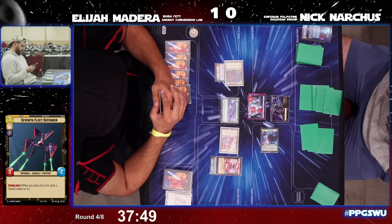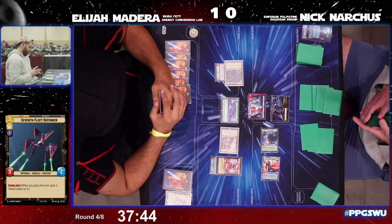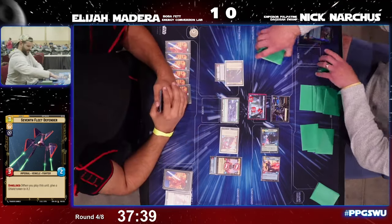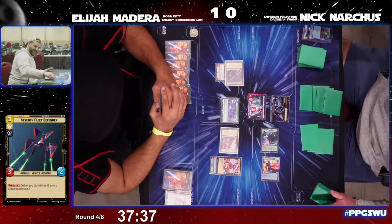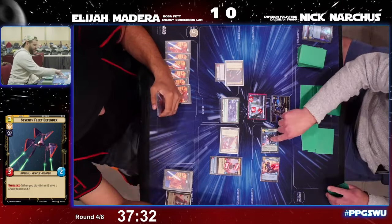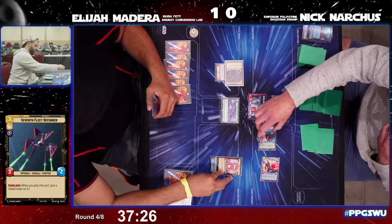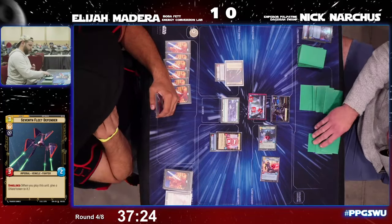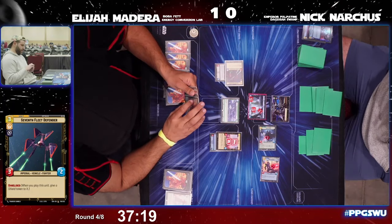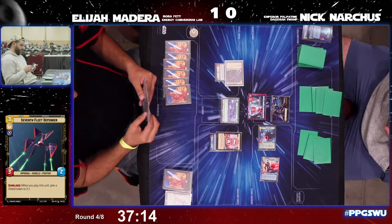Darth Vader — a big play here — that's going to bring out Death Trooper with Darth Vader. Definitely a lot more action going on this time around for Palpatine. The Death Trooper will put two extra damage onto the Boba leader unit, and then Vader will ambush off little Boba. Three damage onto Vader — a big play here for Nick, helping him stabilize the board.